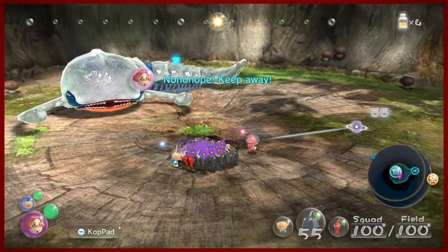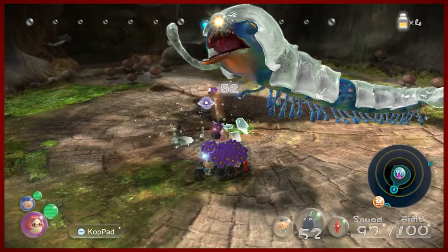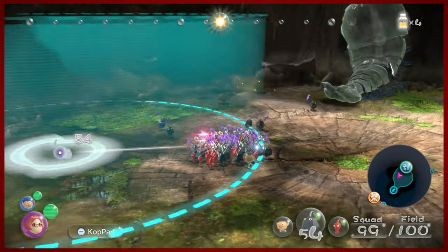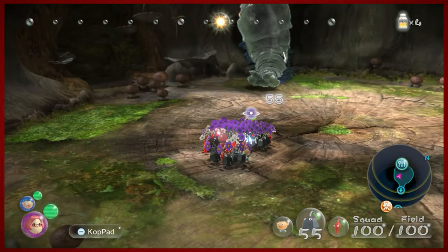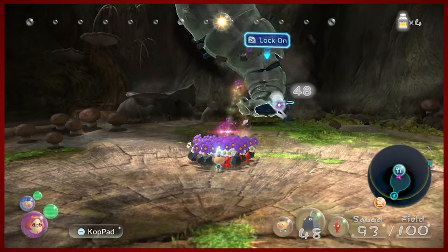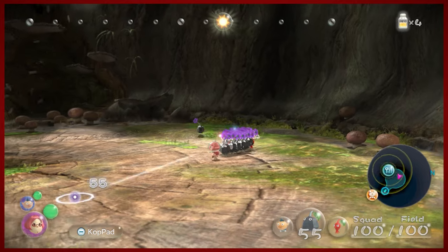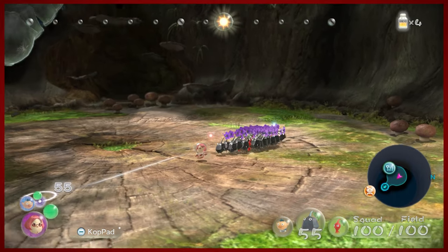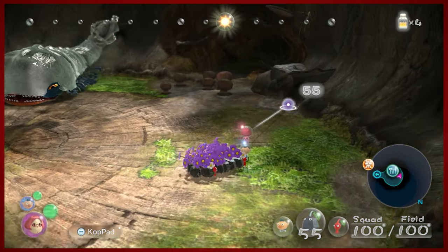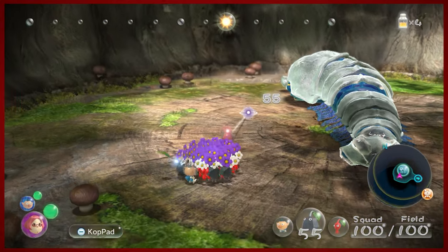He's gonna open up his nasty jaws and try to suck us inside — we don't want that. We're gonna try to get all of our Pikmin to stay intact here. You can knock him off the wall; if you do enough damage he'll come down. So we knocked off one of his pincers, which is good. He won't be able to use that attack to scoop us up, but he can still use the one to try to eat us.